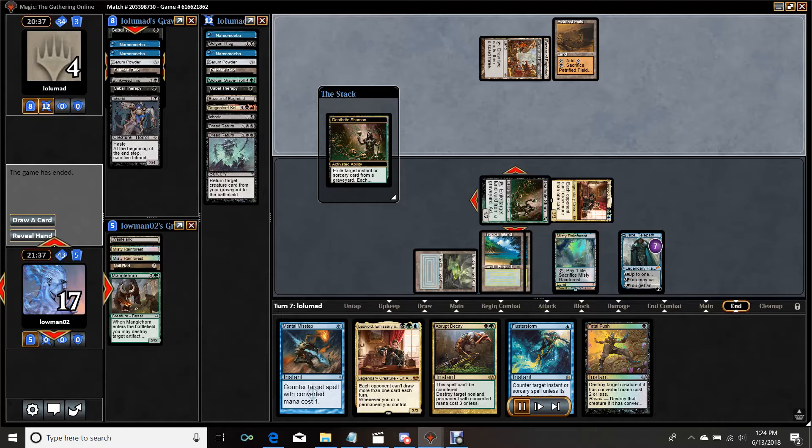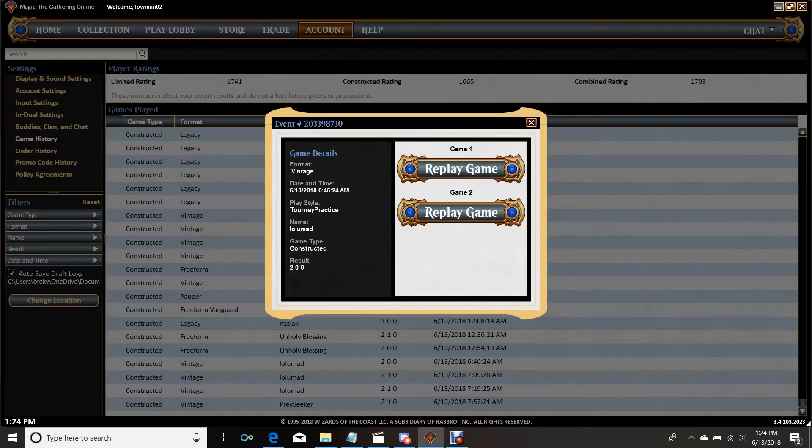Leovold is not typically a card I would say does that much work against Dredge, but it did a lot of work here because they did not have Dredgers in their graveyard. Deathrite Shaman, albeit too slow to beat Dredge all on its own — especially in Vintage because Bazaar is just so quick, it dumps so much stuff into the graveyard, and you can even use it to fog Deathrite activations — beats up on them pretty badly. So, game two.